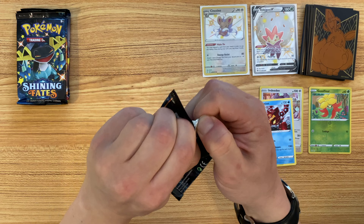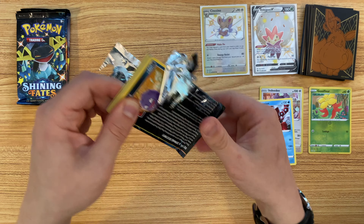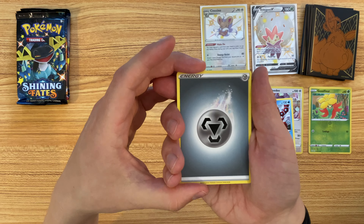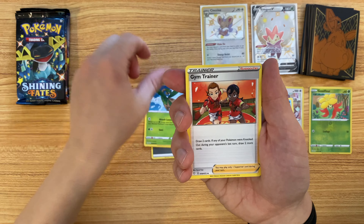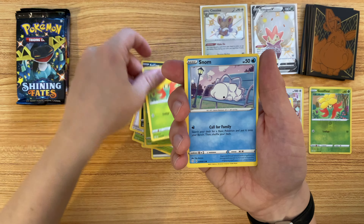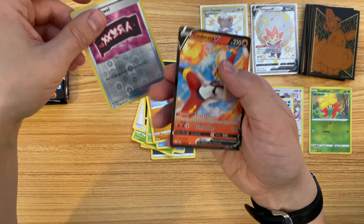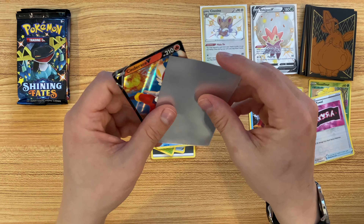Toxtricity pack next: Metal Energy, Team Yelltile, Tropius, Gym Trainer, Koffing, Cacnea, Glossopher, N, Snome, Trapinch, Reverse Hollow Team Yelltile, and a Cinderace V. Not bad.